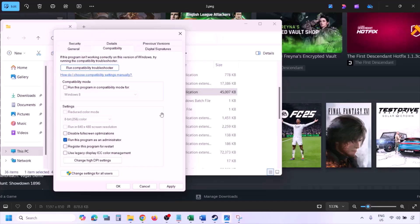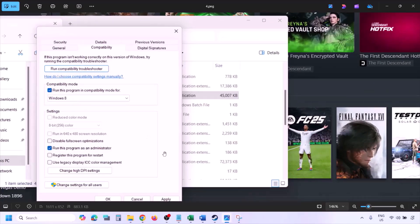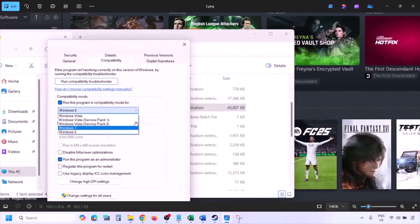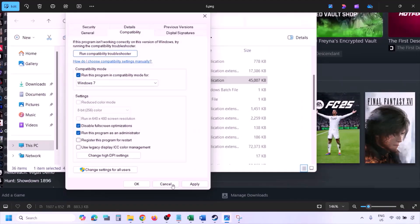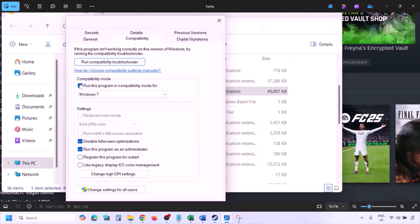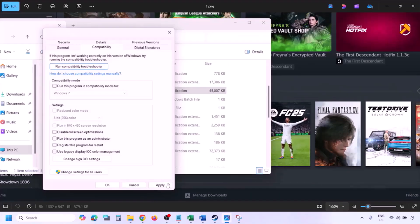Launch the game from the game installation folder instead of from Steam and check. Still not working? Put a check on the compatibility mode box and select Windows 8 from the drop-down, hit Apply, click OK, and launch the game. Still not working? Select Windows 7, hit Apply, click OK, and launch. Still not working? Put a check on 'Disable full screen optimization,' hit Apply, click OK, and launch. If none of these work, uncheck all the boxes, hit Apply, and click OK.